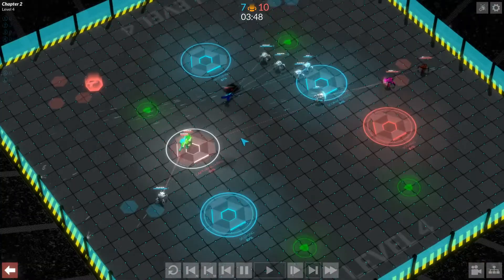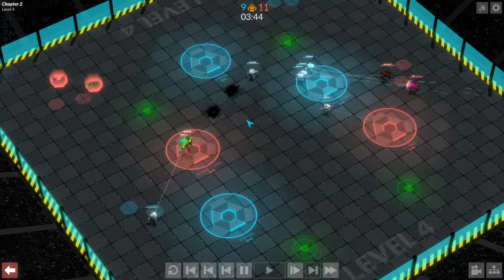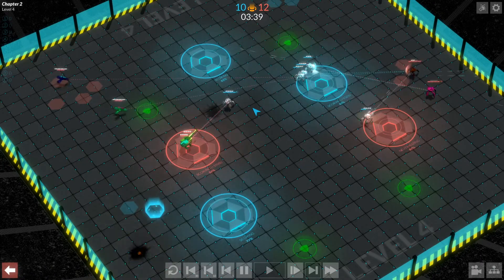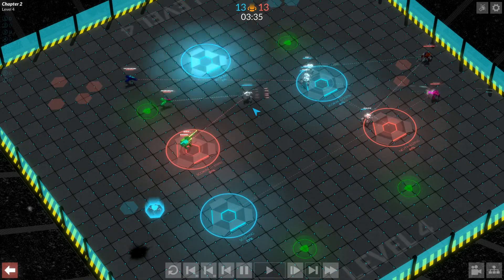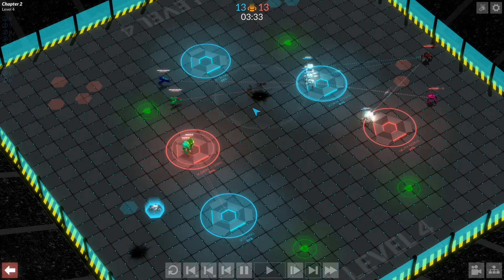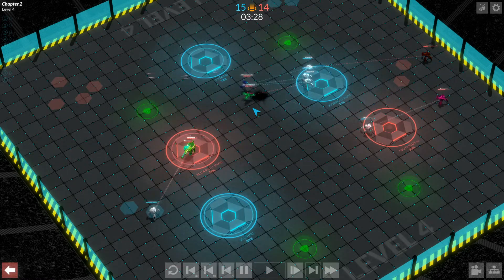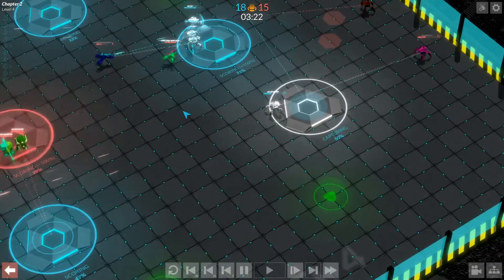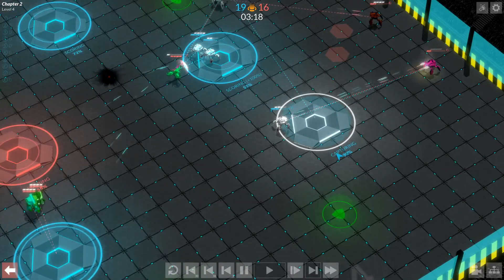Bases will rest at their last state. All the bases start neutral, and when you capture a base it becomes yours. So if the enemy contests it briefly and then leaves, it'll go back to being yours over time. Whereas if they bring it to neutral but don't capture it, it'll go back to being neutral. You can kind of see what they're doing based on what it says here — so it says 'capturing', meaning it's moving from neutral to ours.